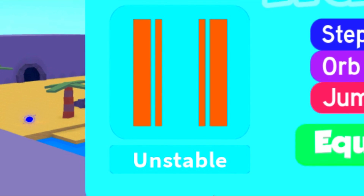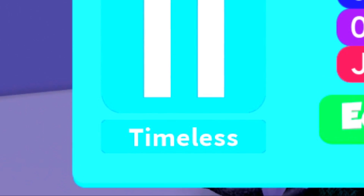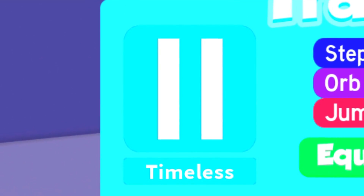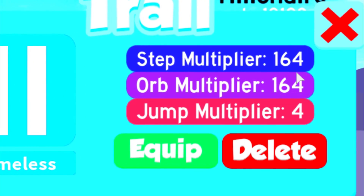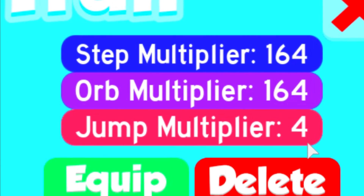The original Unstable — this trail is super rare. You cannot buy it. You can't buy it for Robux. You cannot get this trail at all in Speed City. The only way you can actually get this trail is if you trade someone. You cannot purchase this trail anymore. So first we are going to talk about the original Timeless. This trail is amazing — it is actually pretty rare. And I'm going to show you guys how to get this trail. It has a Step Multiplier of 164, an Orb Multiplier of 164, and a Jump Multiplier of 4.